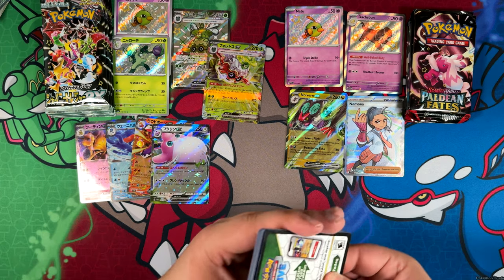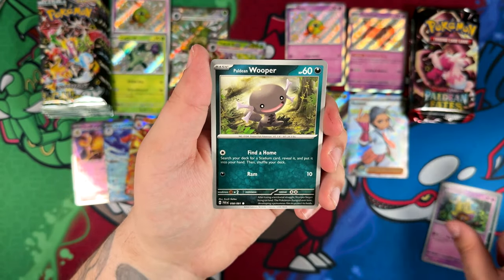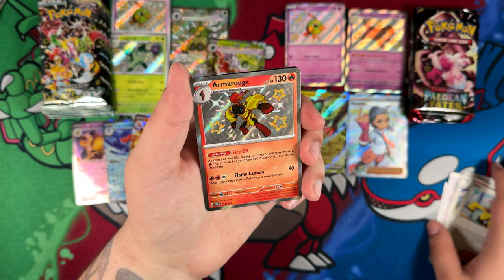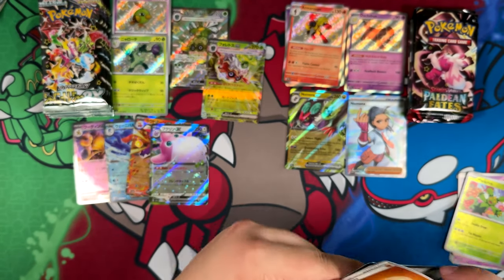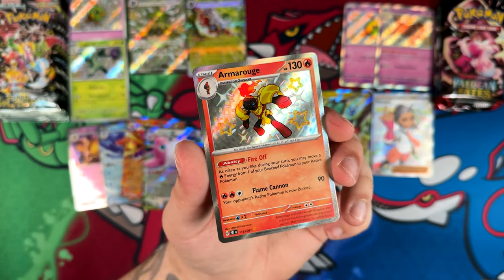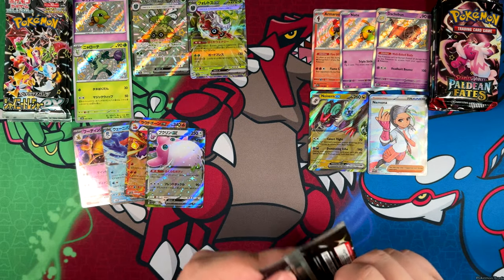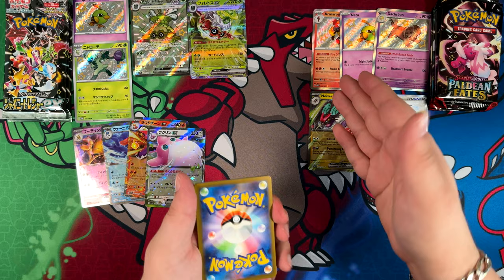Even though we haven't pulled a Special Illustration Rare yet on the Paldean Fates side, I'm still pretty happy with the opening. Because even though no Special Illustration Rare, there have been a lot of pulls actually. We pulled the Armarouge — I really like this card, it's really cool. Although I do prefer the Ceruledge. I do actually think the Shiny Rares, the shiny baby Pokémon, look way better in English because of that shiny silver border.